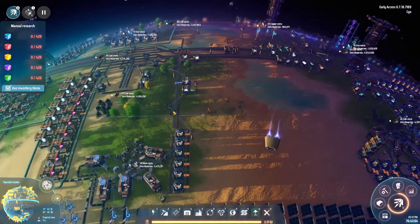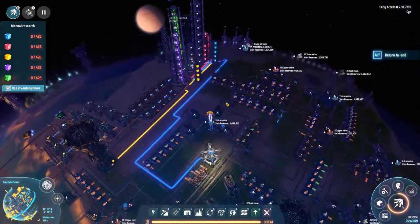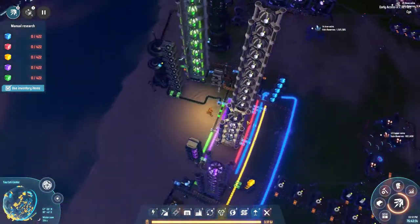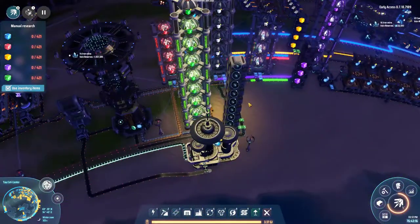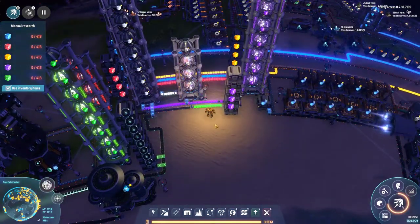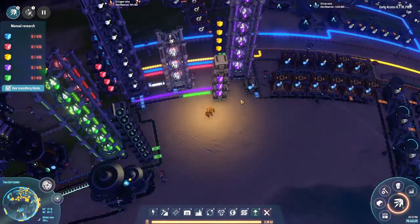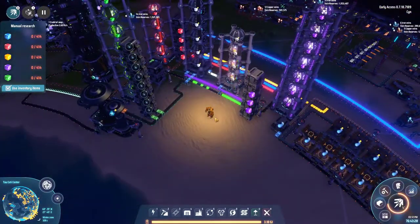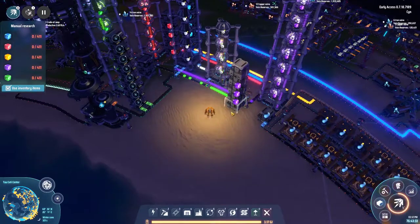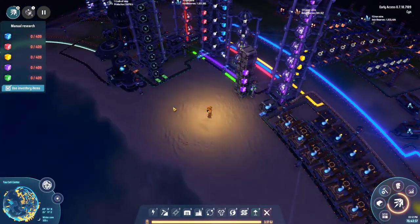Another thing I want to do is increase the actual rate at which I'm producing. Right now I'm not producing a steady, reliable supply — it's kind of on and off, and I struggle sometimes producing certain colors. Right now I have it set up to produce 40 per minute, and I don't think I'm even really getting that. So another goal I have is to get up to probably 200 per minute.